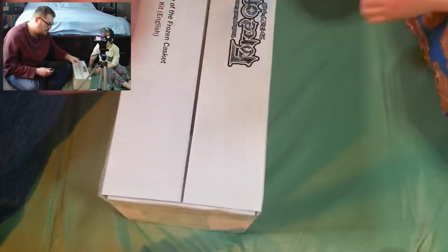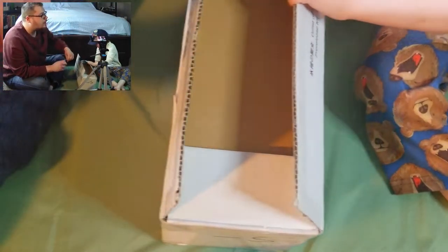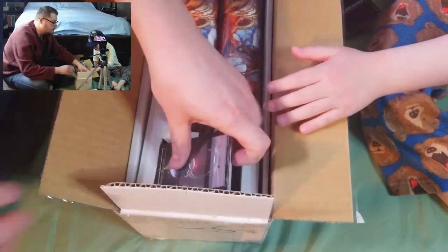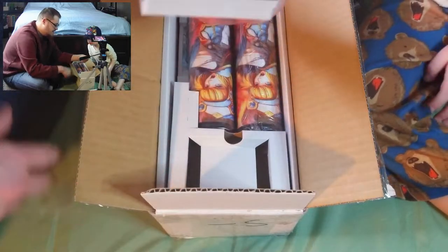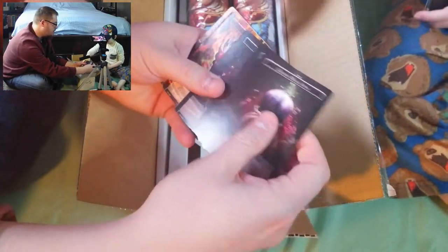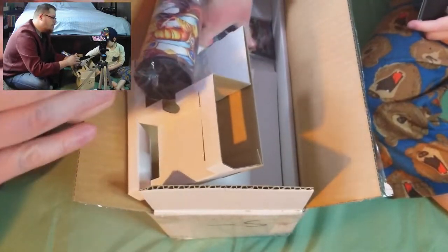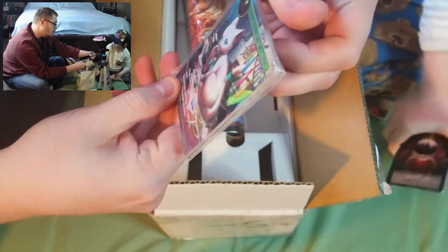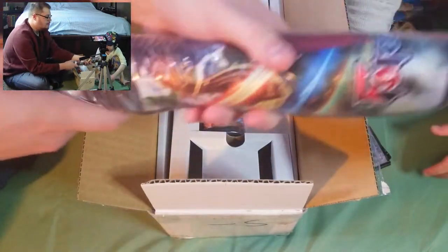All right, we're opening it up and getting in there. These pre-release kits come with two play mats and a bunch of promo cards. Here are some magic stones, and our promo cards are in here too — a bunch of them all stuck together. There we go, a nice pack of Tama, Familiar of the Holy Wind promo cards — there should be 10 of them in here. Pretty sweet.